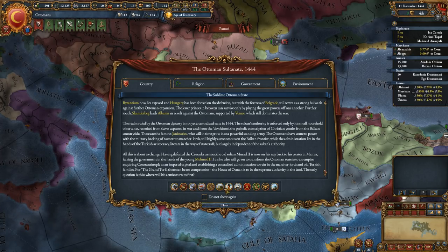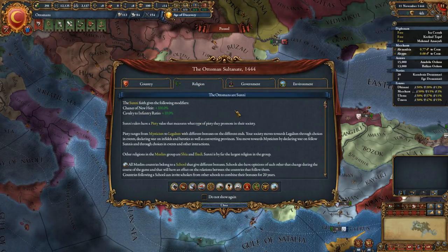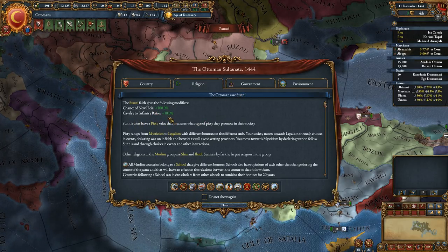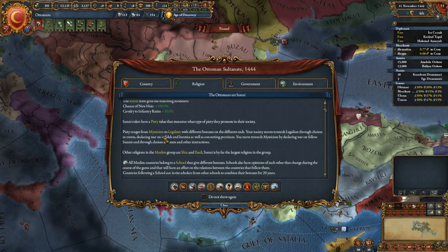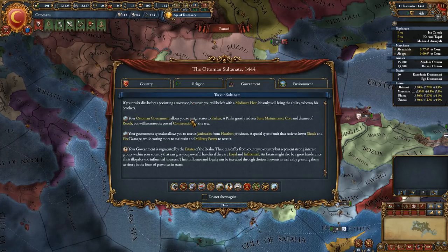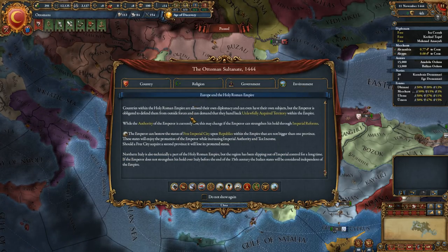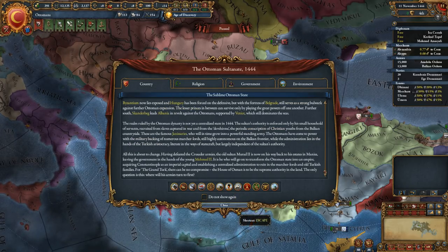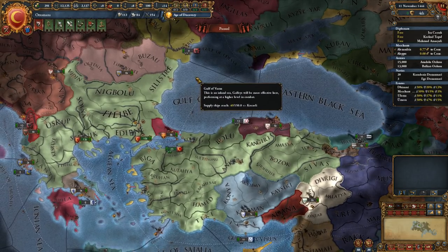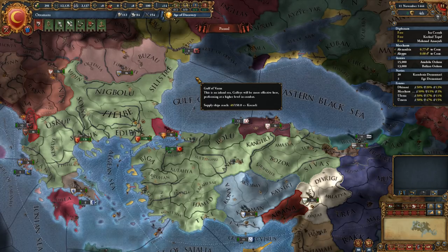Okay, sounds good. As for our religion, we're Sunni — we get a 100% chance of a new heir and a 10% bonus to cavalry-to-infantry ratio. The game is paused. It is 1444, the earliest start point you can get in this game, at least in the base game without mods. It runs through, I want to say, 1821, and you can go through it pretty quickly at full speed — but we won't be running at full speed really all that long.